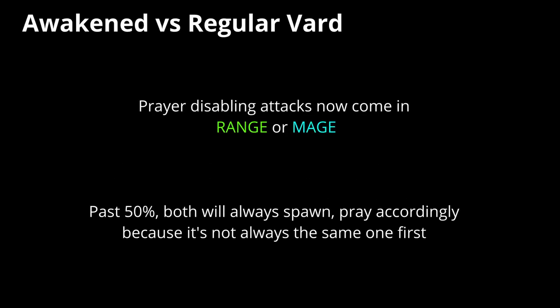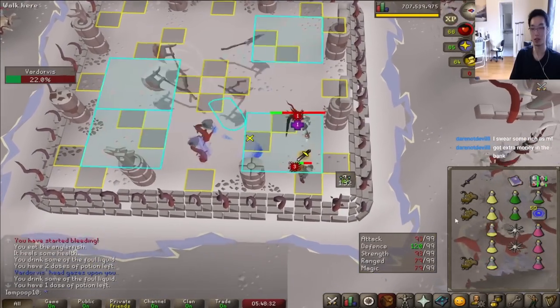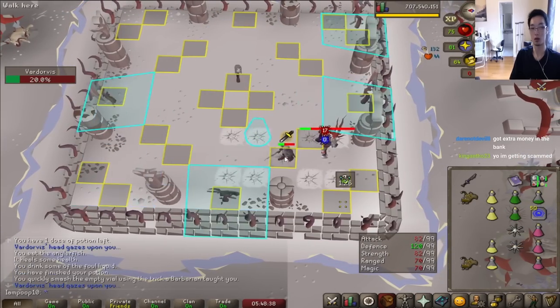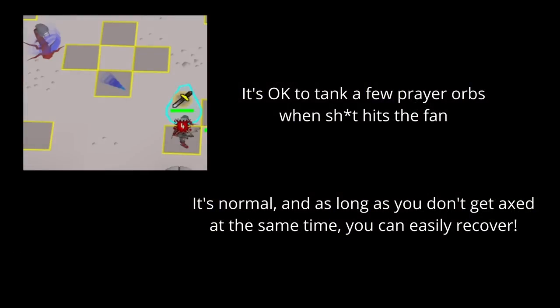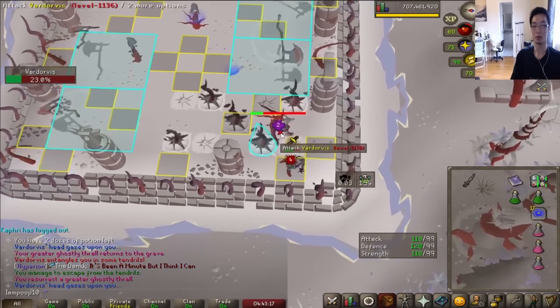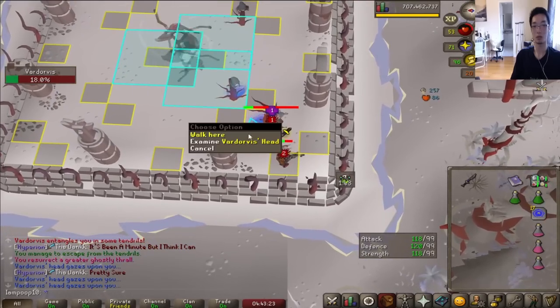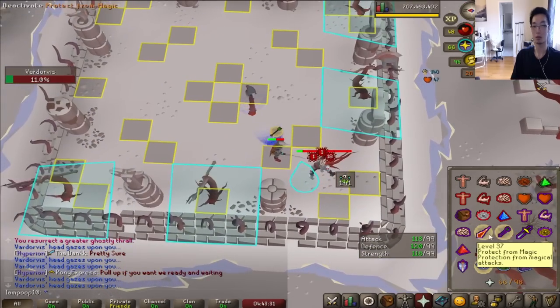Prayer disabling attacks now come in range or mage format — I'm going to call these orbs from now on. The range one looks like a cone and the mage one looks like a wave. After about 50 percent HP, you will always get both, so you have to flick them accordingly and then go back to melee prayer as soon as possible. The boss tends to hit immediately after the second orb, so try to get back to melee prayer instantly. If there's too many things going on and you can't always do that, don't stress it — taking a few of these is expected and the 40 damage you're going to take is very recoverable. Under 30 percent HP or so, Vard goes into enrage and the orbs will literally not stop. Everything's very fast, so you'll have very little breathing room. This is why I suggest saving spec and a lot of combo food for this phase.